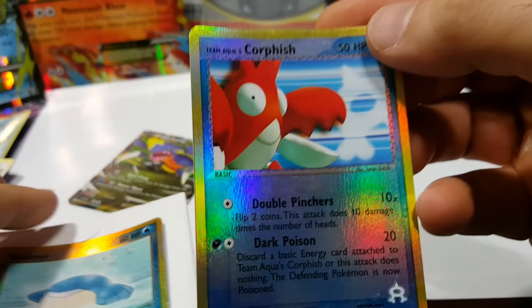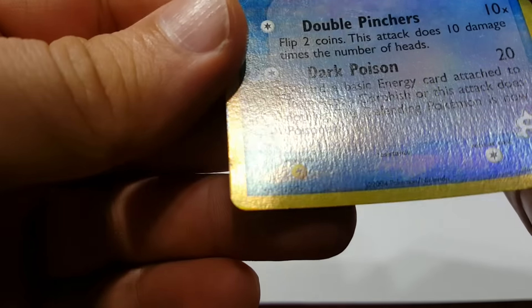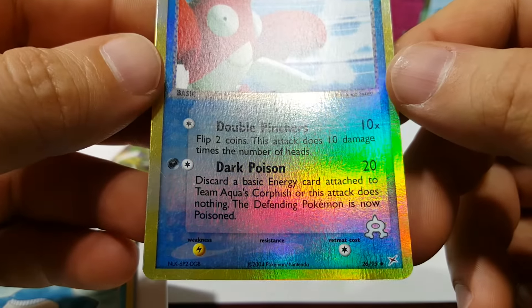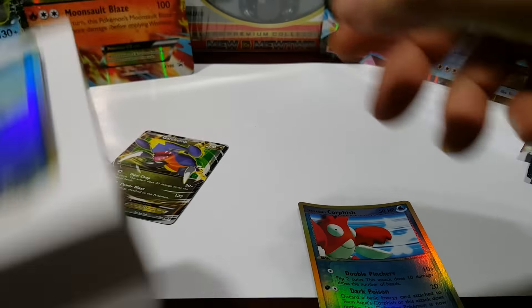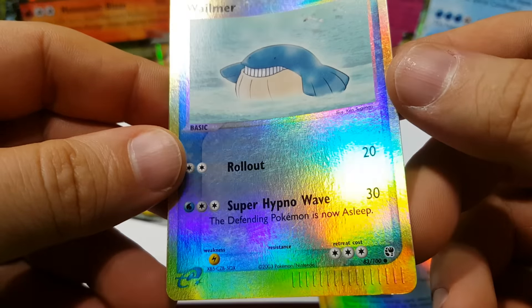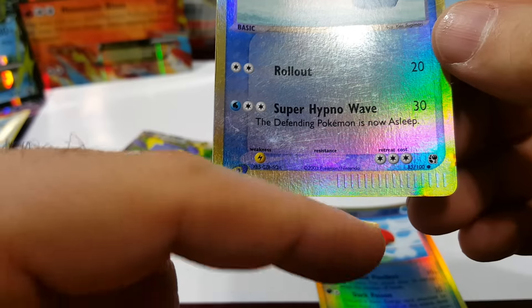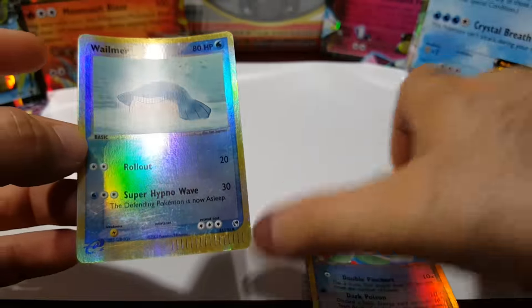Check this out — Corphish! Wow, that's from 2004. What set is that? Is that Team Magma vs. Team Aqua? This is from the e-Series. So cool — back then you could just swipe these cards. I think it was for the Game Boy. Wow, these are nice.